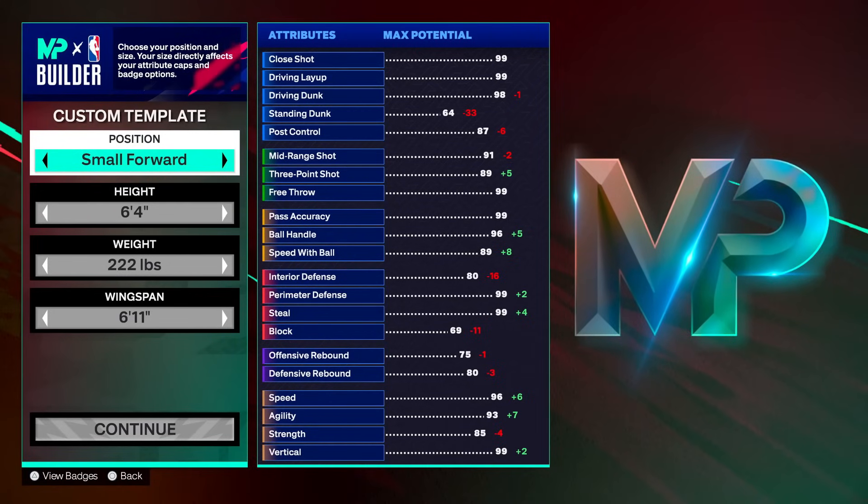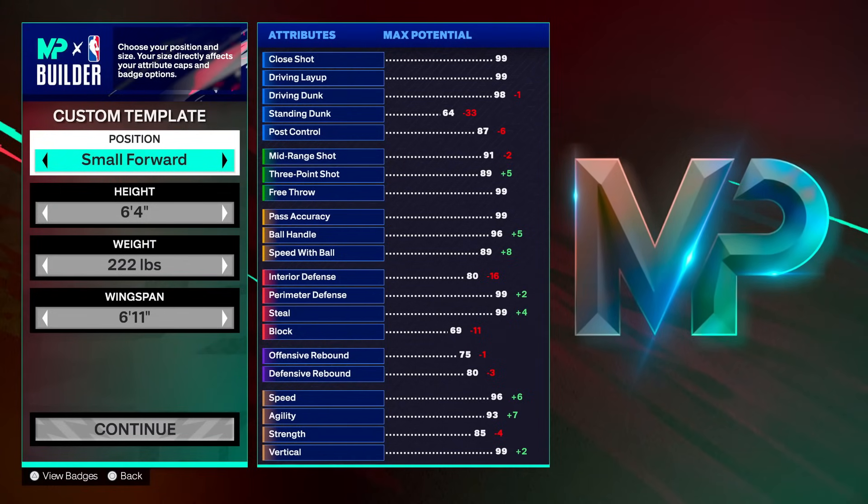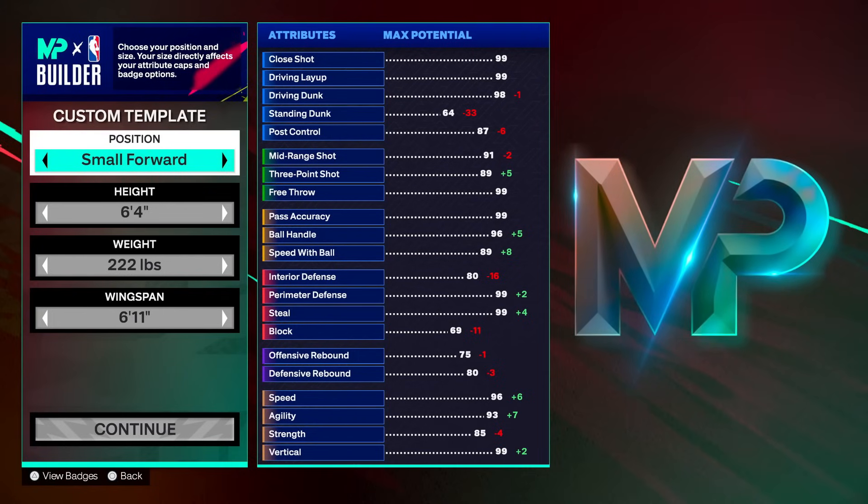We got the two-way mid-range specialist and you're just going to enjoy it. In my last top five build video I gave a 6'6 lock, and the top comments were asking why not a 6'4 lock. So next time I do a top five build video, I'm going to give one of the best 6'4 locks — because honestly, 6'4 locks are really good. I just personally prefer using a 6'6 or 6'7, but that's personal preference.